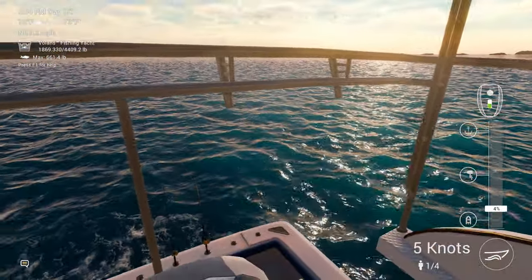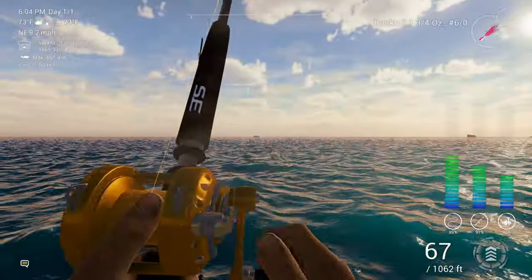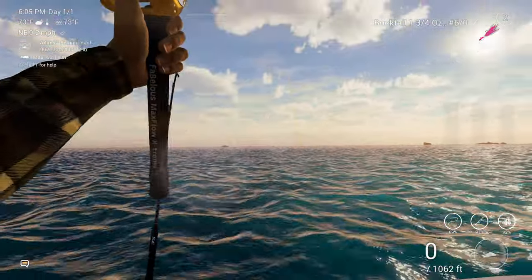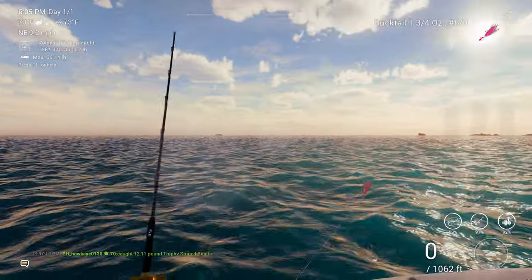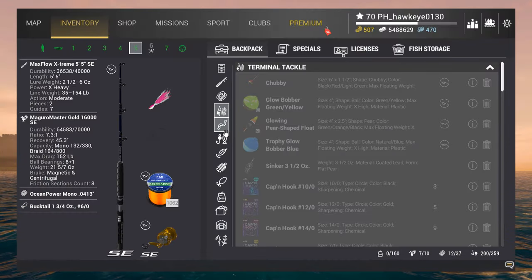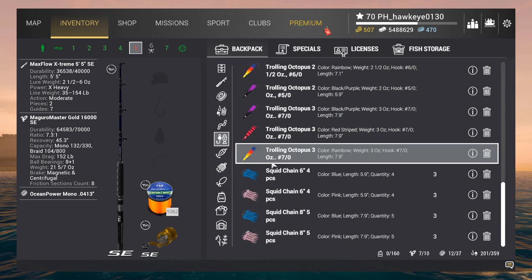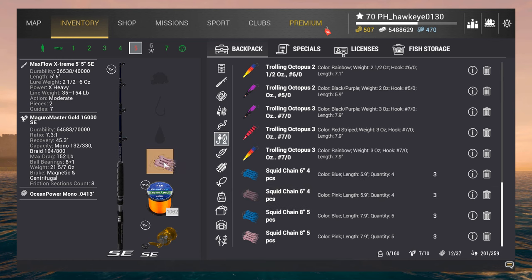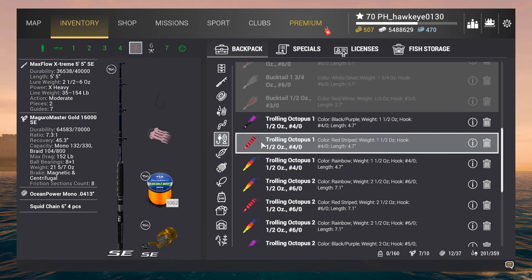We are getting a bite. Hopefully we can slow this down and get down there. It's on this bucktail, so it won't be that big — trophy Stripe Benito. It's not too bad, but let's change this lure and get something a little bit bigger. We're bringing in some small fry. We want something that's going to get us some cash. I'm going to grab this squid chain — going to go with a smaller one this time, six pieces instead of eight, and try a smaller lure.